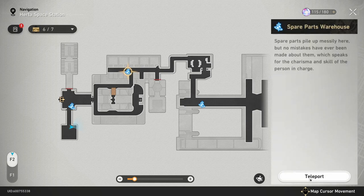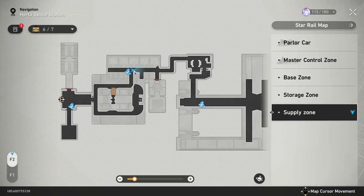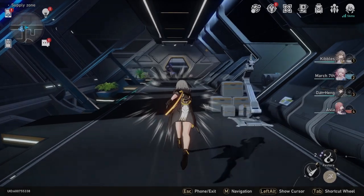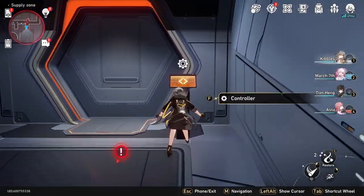After that, you're going to go back to the spare parts warehouse fast travel right up here. And again, this is the one you've got to come back later because this door's closed the first time. We're going to go up here and interact with this.